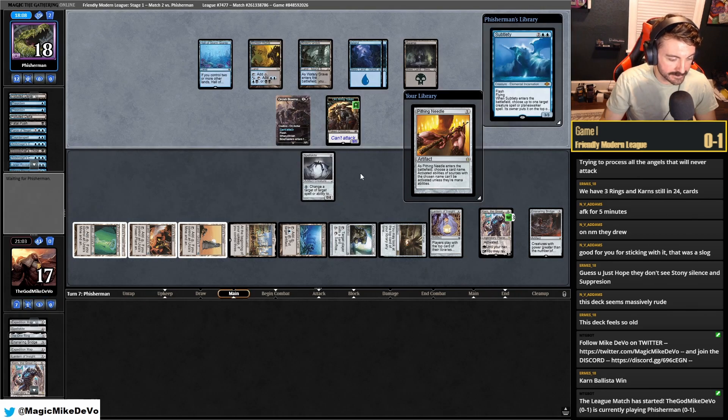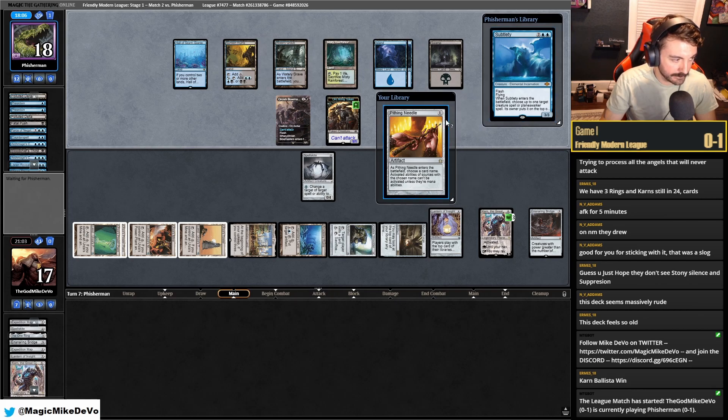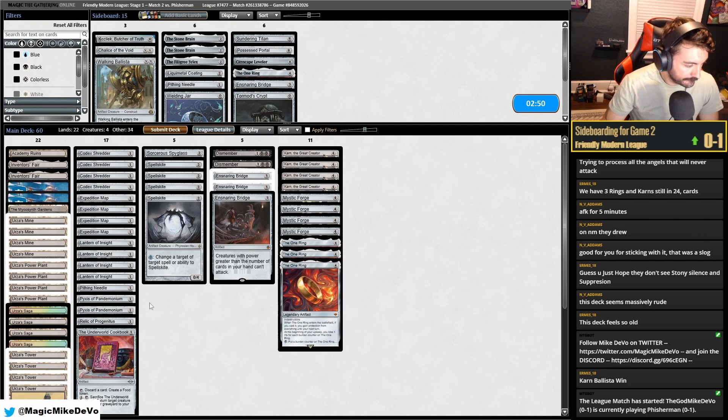They untap, draw their Misty. Subtlety — we don't care about that. Play their Misty. What's their last card though? I hope they play it. So against blue-black control, let's see what they usually have. The mirror control — they're going to bring in maybe Shielded, Commandeer, Spell Pierce maybe.